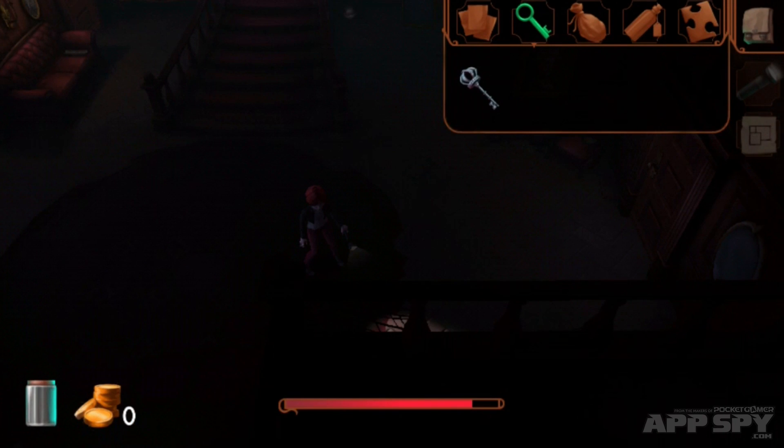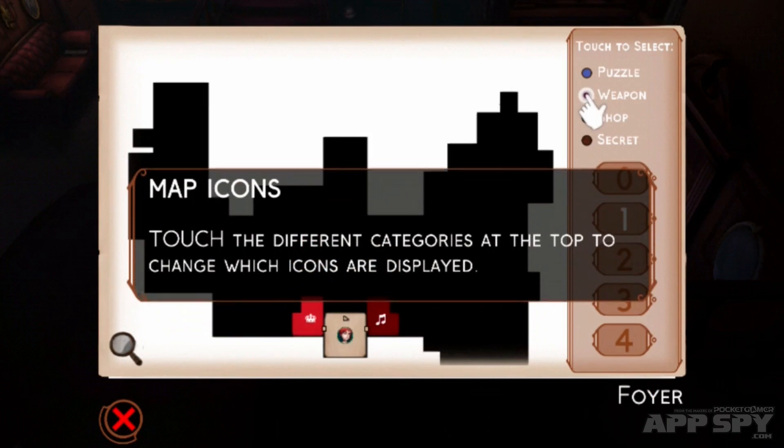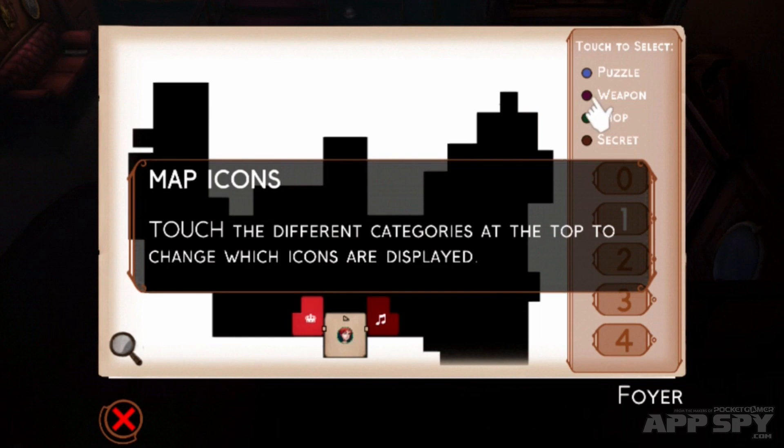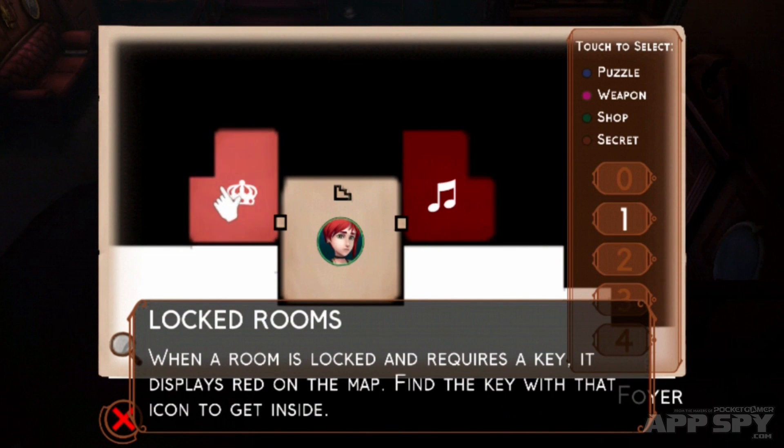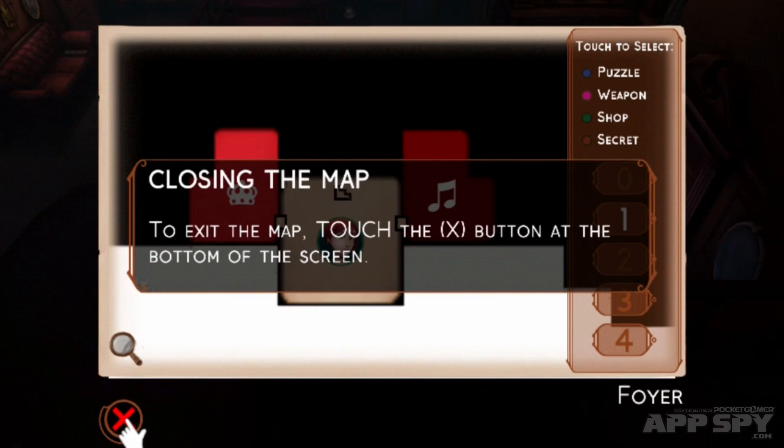We can go into our inventory and see that we've got our key there, and this is our map. We can toggle between different areas to look at different parts, and we can zoom in as well. We can see there's a locked room on the side, so we can go ahead and go to that area.